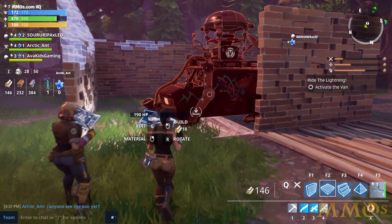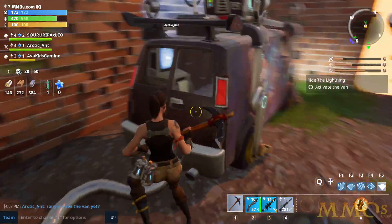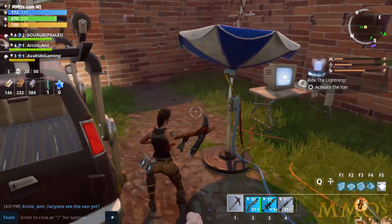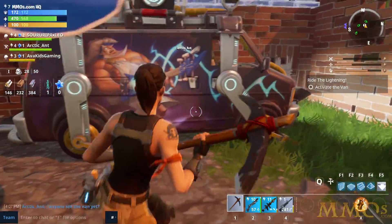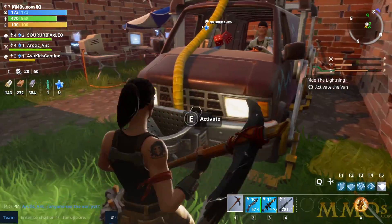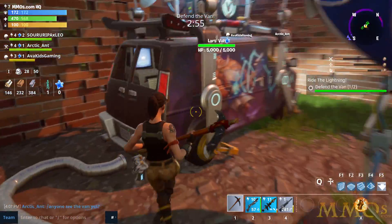All this stuff you build you can also build in your persistent island — it's called your Storm Shield, basically your base. In your base you can make some really cool stuff. Let's go activate the van — we're ready to rock. Now we've got three minutes of defense. There's quite a bit of customization and progression in the game as well, with skill trees and a lot of options.